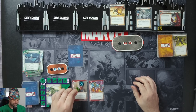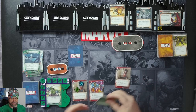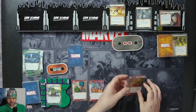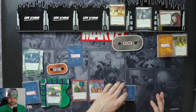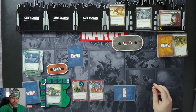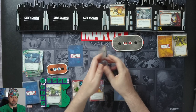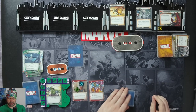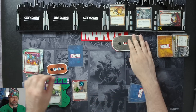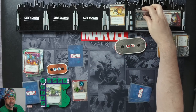We'll ready up. Draw 4 cards: another Hand Cannon, Power of Aggression, a Drop Kick, and another Drop Kick. Villain's turn: 1 threat on the main scheme, Ultron's attacking — we will take it. 2 plus 2 is 4. We will use our Counter Attack to knock Ultron to the next stage.